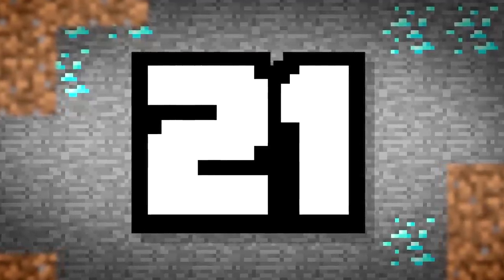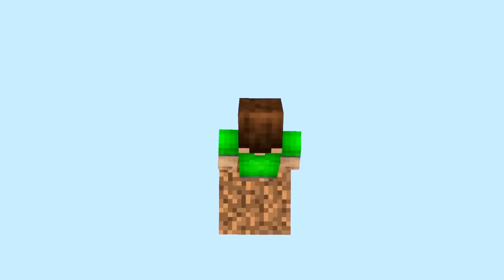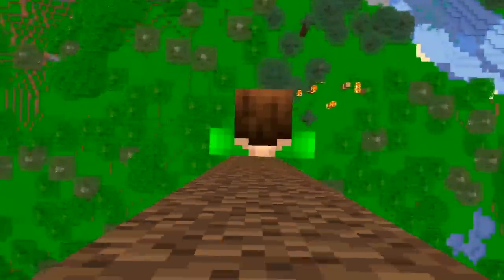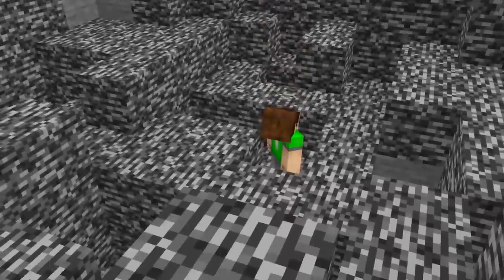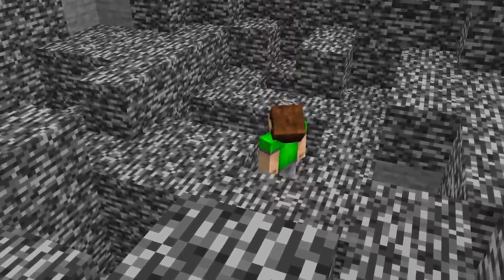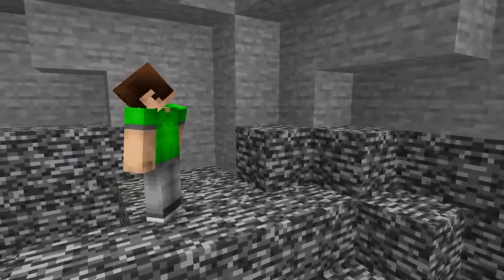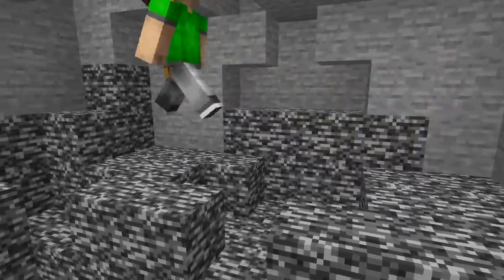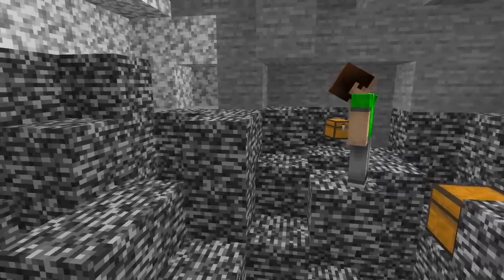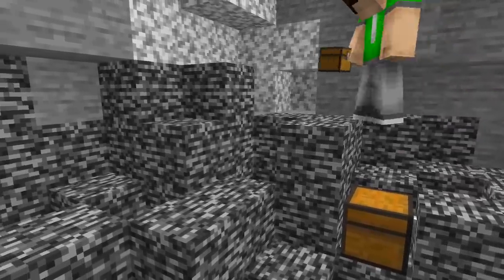Number 21. From the highest of highs to the lowest of lows, we're going right down to the bottom of the world — bedrock. Down here, bedrock forms in all sorts of weird and random patterns. Because of this, players tend to avoid the bottom levels, leaving all of those secret spaces free for you to utilize. Find a one-block gap and throw a chest there.